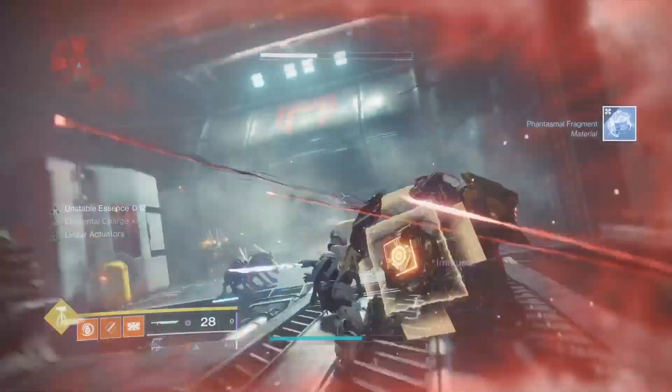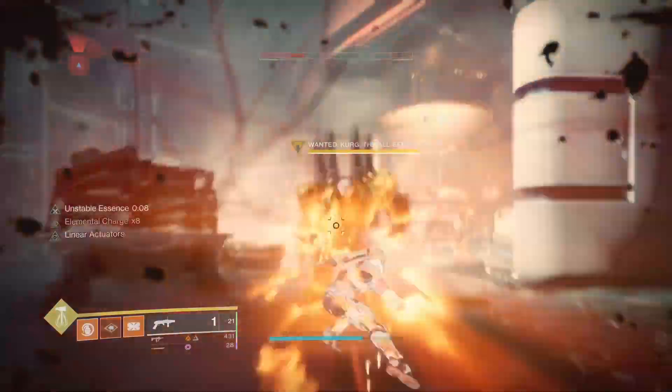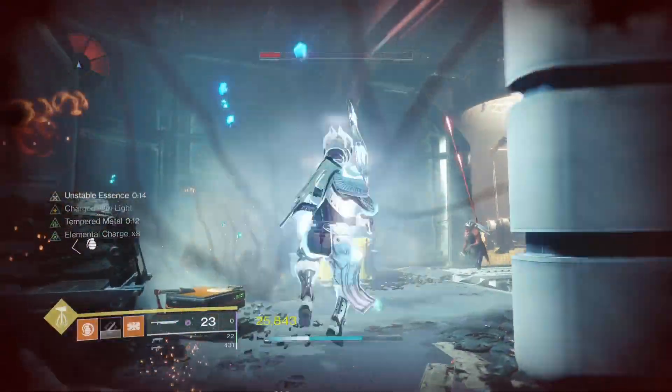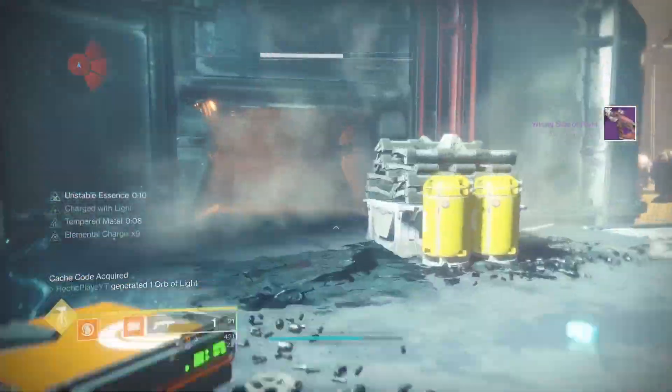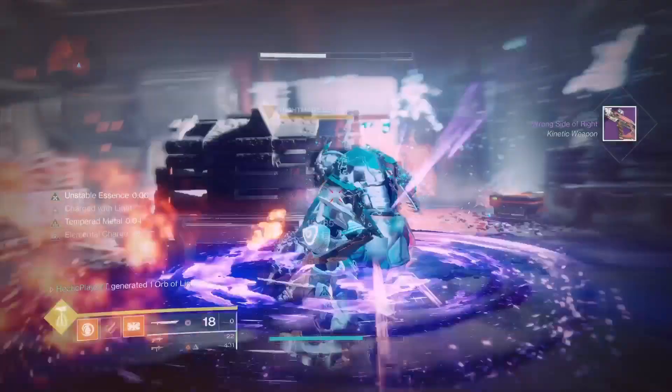Got him down — he didn't drop anything. There's still the boss I have to take down, so I'm going to shoulder charge him. Boom — he just dropped me a purple engram right there. I got an armor piece, and they do respawn if you take the boss down correctly.